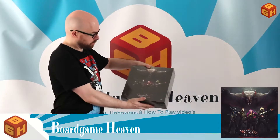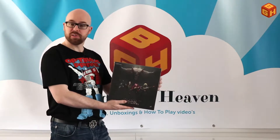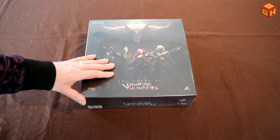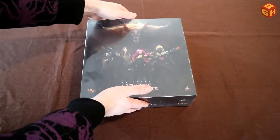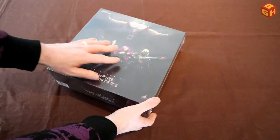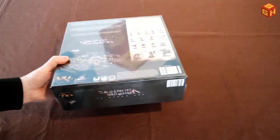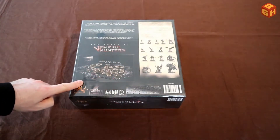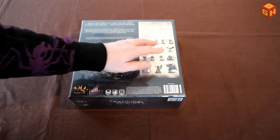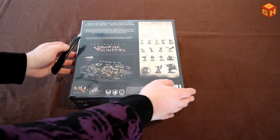Hey everybody, welcome to Board Game Heaven. In this episode I'm going to do an unboxing of The Order of Vampire Hunters by Dark Gate Games. This is a rather large box, quite heavy — it's a miniatures game, cooperative. Let's open it up and see what's inside. The front has a nice piece of artwork, a bit dark, with four heroes and a big vampire looming over them. The back of the box has an example of gameplay with tiles, miniatures, dice, and cards.